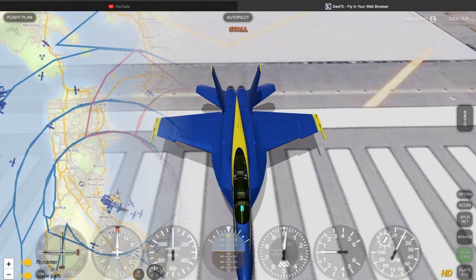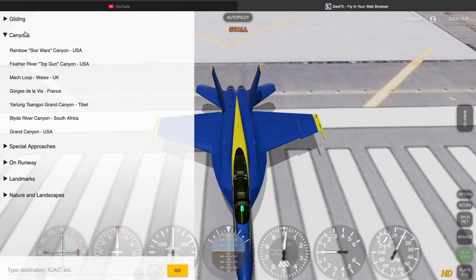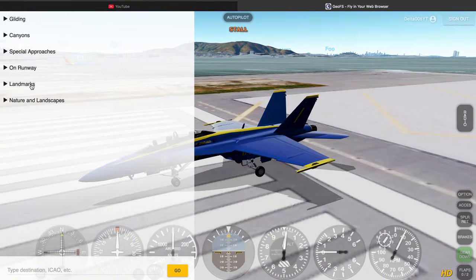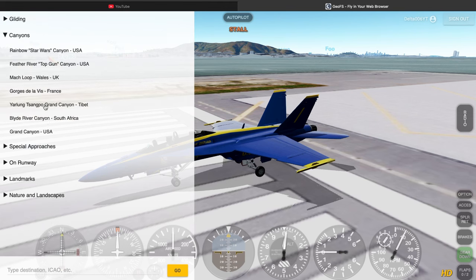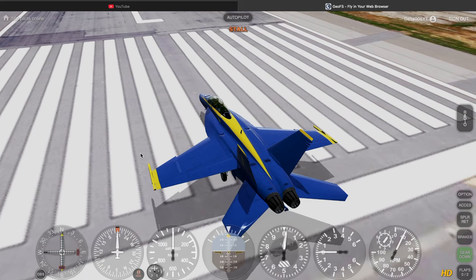The final thing I noticed in this update is that when you go to location, you now have the option to spawn in a canyon. I like how they made canyons their own category. The Grand Canyon was already an option on landscapes and it was very popular, so I guess they added a whole new category with more canyons. They even added a Star Wars canyon — I guess that's where they filmed those scenes in those films. And I think that is everything in this update.